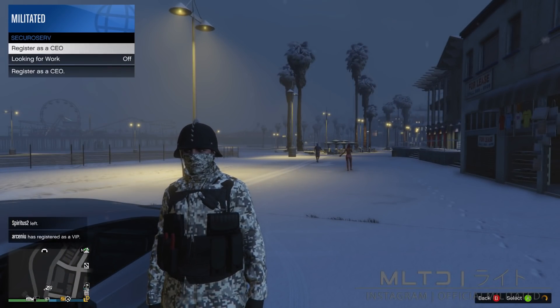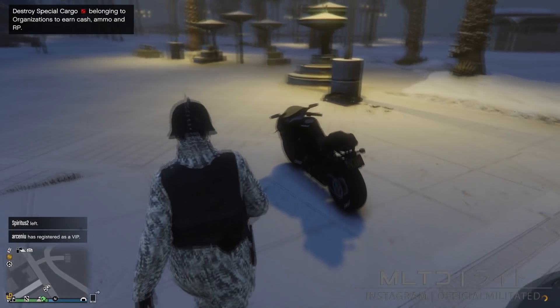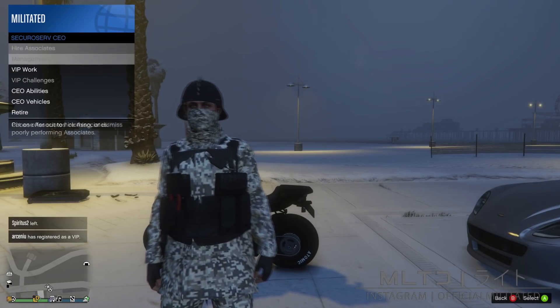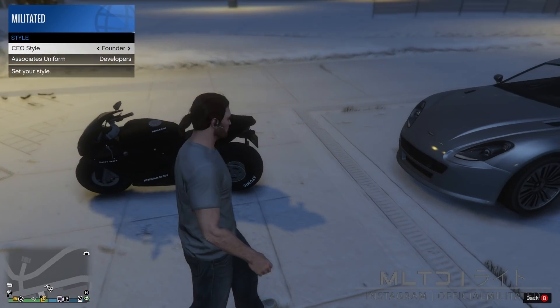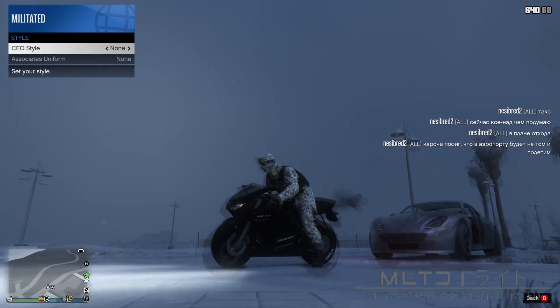Go into SecuroServ and register as a CEO or a VIP. This is where we need the motorbike, so go and walk over to it. Reopen the interaction menu, go into SecuroServ, management and style, and press right once to equip the founder outfit. Get onto the bike and press left once as you're getting on. This will set the outfit back to none and as you can see we now have the hat and gaiter together.